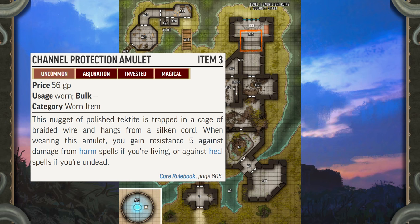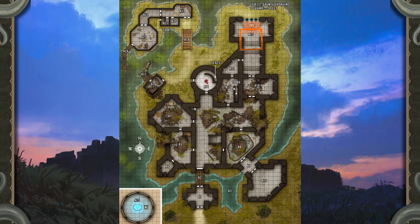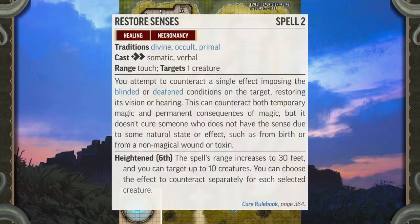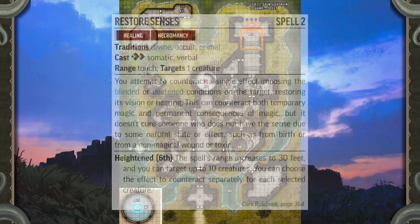Treasure: The thief's corpse had several items of value, including a +1 rapier, four daggers, a silver ring worth five gold pieces, a minor healing potion, and a lesser darkvision elixir. The acolyte skeletons have little remains that haven't rotted or rusted to uselessness — with two exceptions: one has a gold tooth worth four gold pieces still in its jaw, while the other acolyte wears a channel protection amulet around its bony neck. A hero searching the altar who succeeds at a DC 18 Perception check finds a secret panel in its northern side containing a scroll of restore senses and a first-level wand of heal.